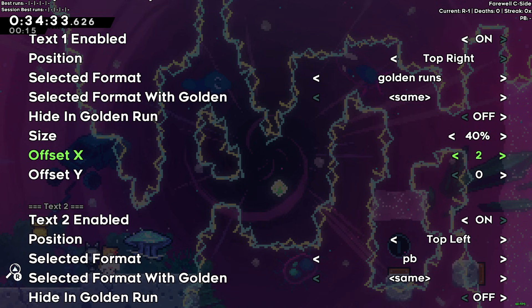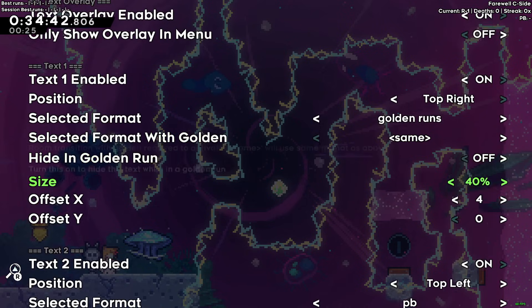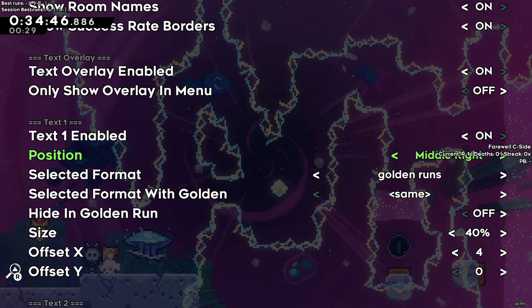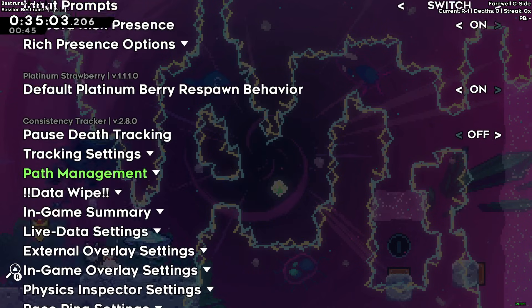You can offset the position to put it wherever you want. There's also an option to hide it during a golden run, though you probably want to see it during golden runs. You can also choose which corner to put it in, or even the middle of the screen. Personally, I like having the main stats in the top right, and in the top left I have my best runs and best session runs showing my top five.